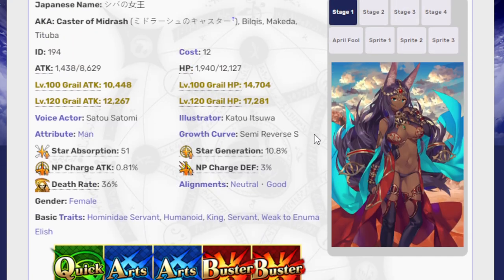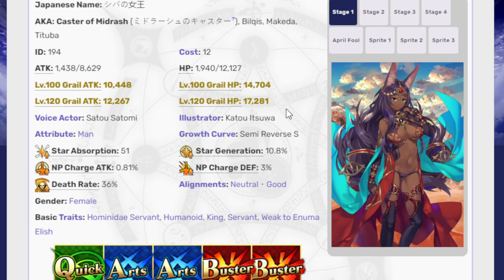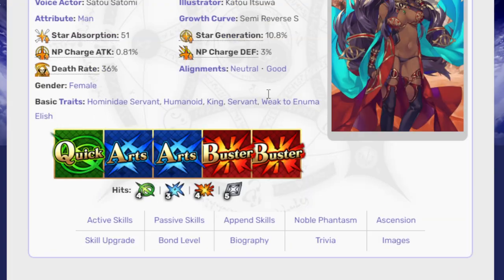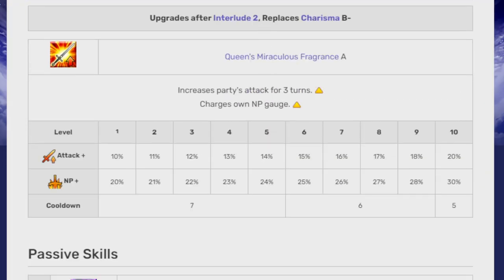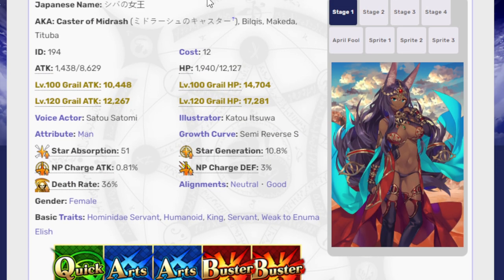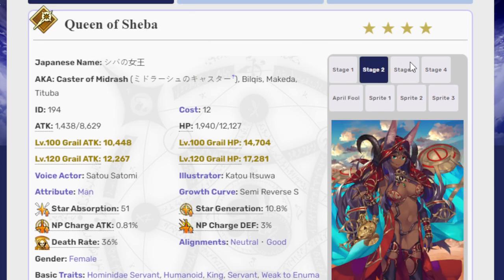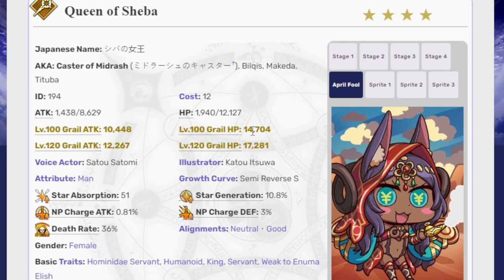Queen of Sheba — a very strong single target caster. If you're into a single target caster who is strong and you don't have Songzong or Ilya, she'll do you perfectly fine, especially as a four-star with decent skills and a decent NP. I've used her in a lot of challenge quests and I've always been very satisfied with her performance there. And she looks really nice — look at that cat. Good cat.